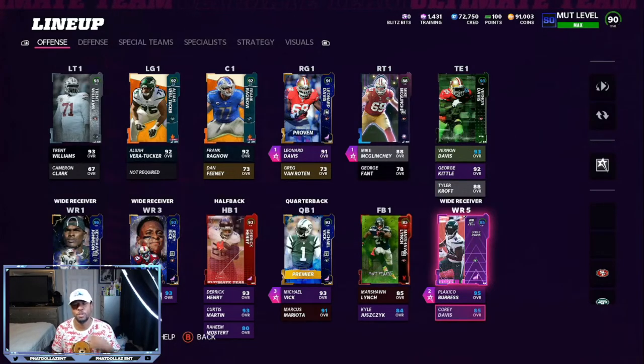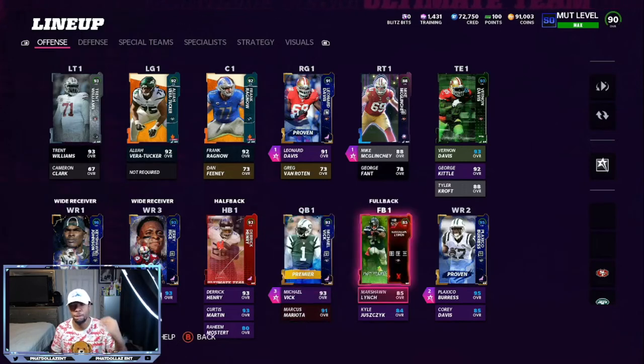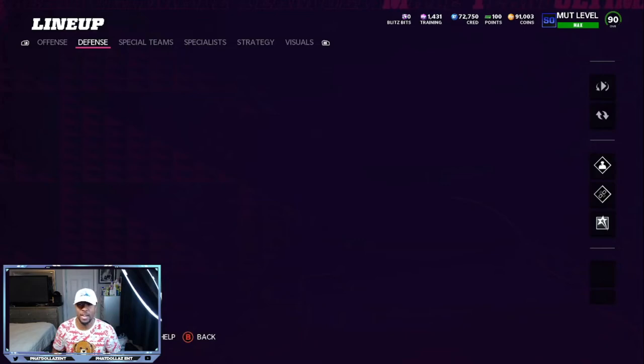Cory Davis got a new card but he doesn't hit a lot of the route running thresholds, though he does have about 96-97 speed, so I just got him boosted to the bare minimum. Then we have Mariota as the 49er, Marshawn Lynch as the fullback who's a 49er, Curtis Martin who's going to get another upgrade, and Mostert — either him or Reggie Bush should get another upgrade.